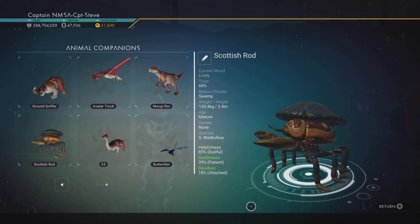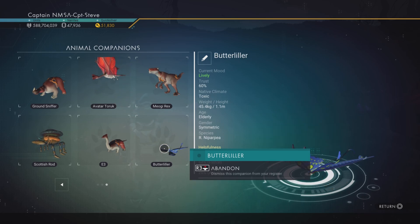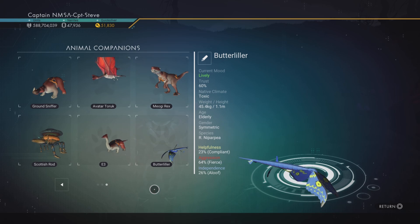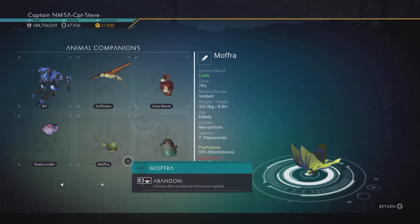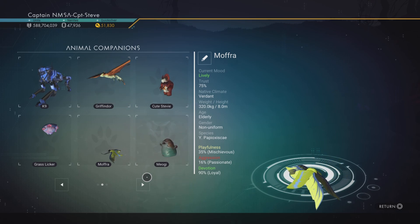This is the pet in question — it's rather brown and rather blue. I want to make it red. My color scheme is red, white, and black. You can see the Butterlilla here is blue and yellow, so I want to be monkeying about with their DNA and changing them up somewhat.